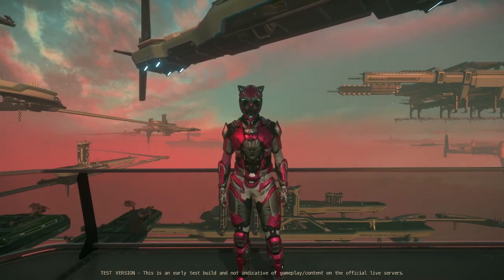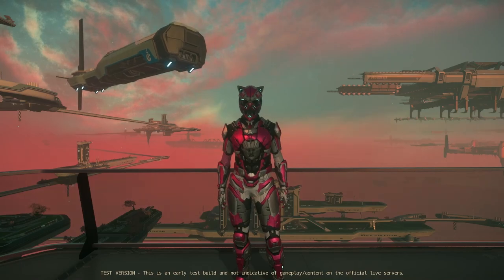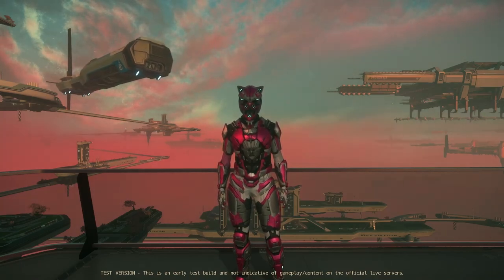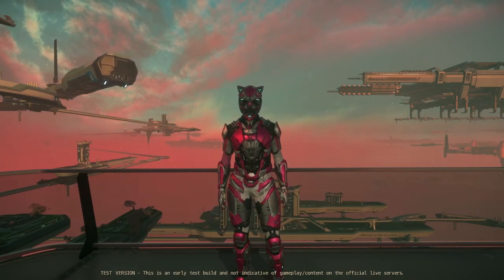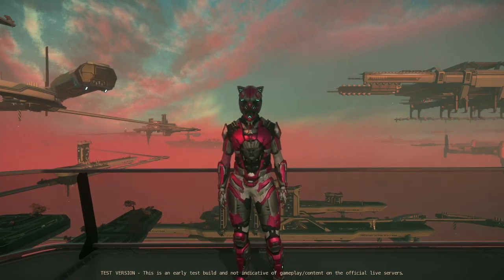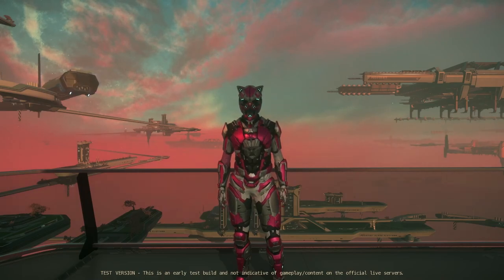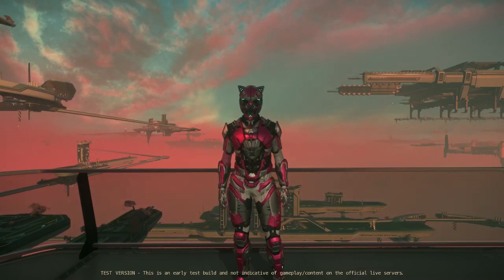Hey everybody, welcome back. Today we're going to be taking a look at clouds — hopefully my computer is up to the task and it doesn't look like trash. We're going to go from planet to planet looking at the clouds. We're gonna take Love Thud out because Love Thud has a cross-field drive, making quick work of getting from place to place. We're only looking at the main planets — not going to any moons today, because in general most moons don't really have clouds per se.